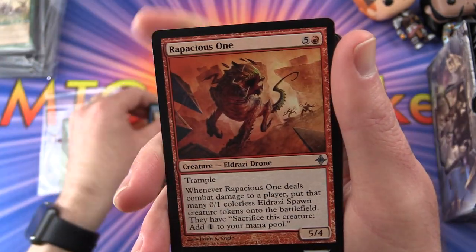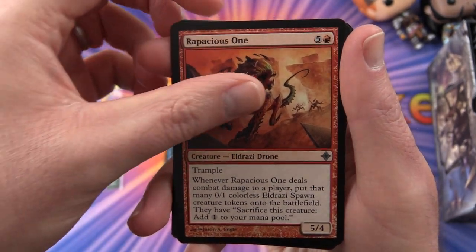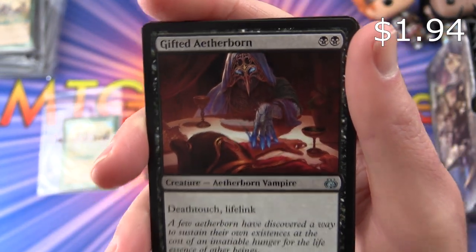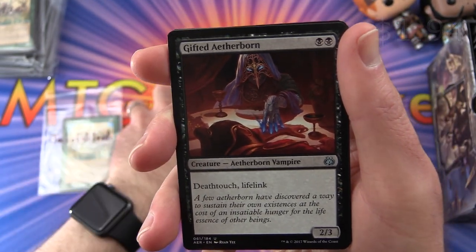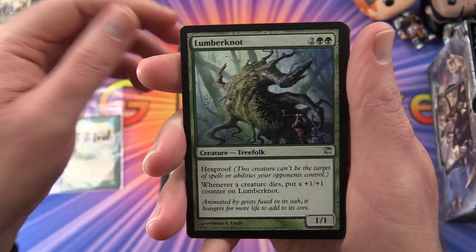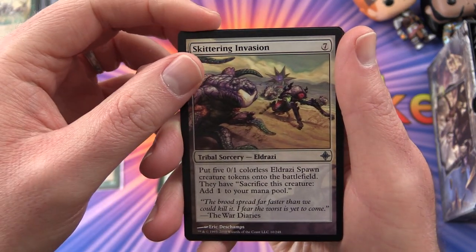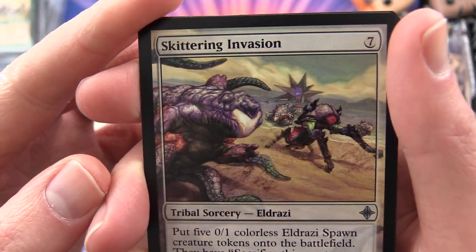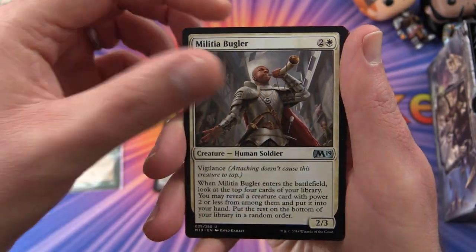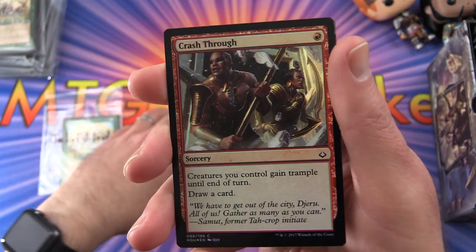Jack's uncommons: Rapacious One, Gifted Aetherborn — very nice, worth a few bucks — Lumberknot, Skittering Invasion — who's a fan of the Eldrazi, leave a note in the comments — and Militia Bugler. The foil is Crash Through.